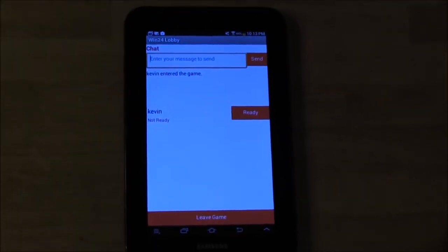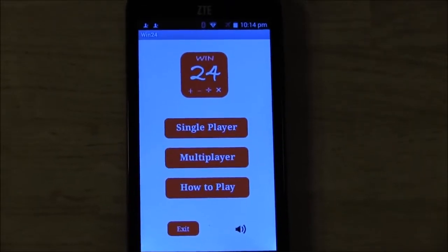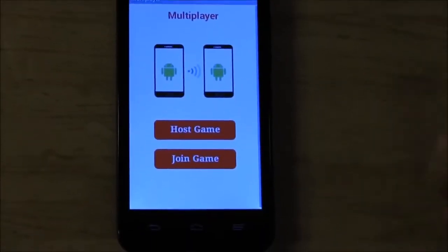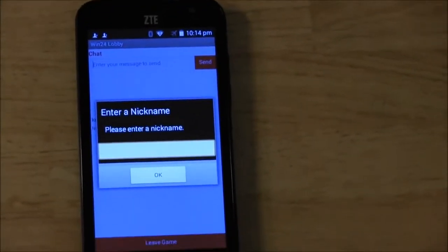There, we've joined the game as a host. Now that the host is in the game, we can join. Go to multiplayer and click join game. Again, you'll be prompted to enter your nickname.